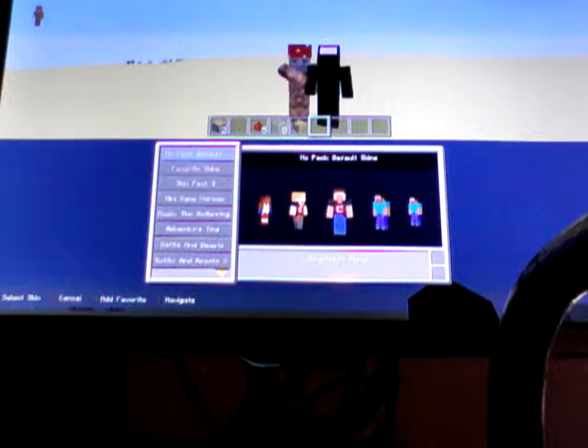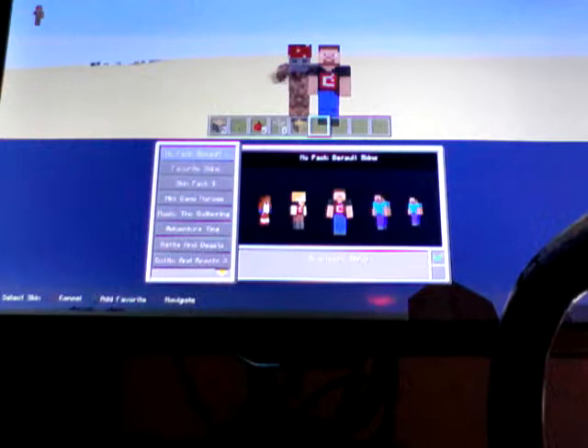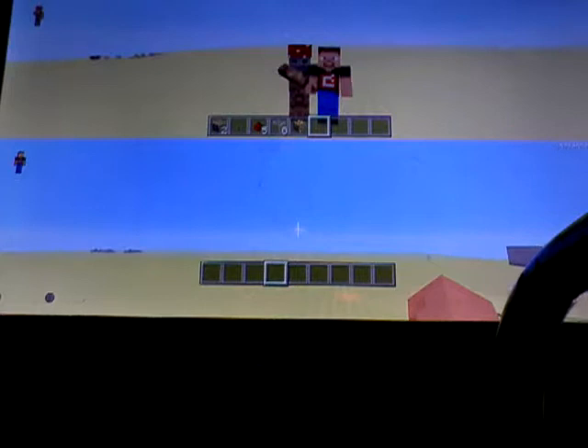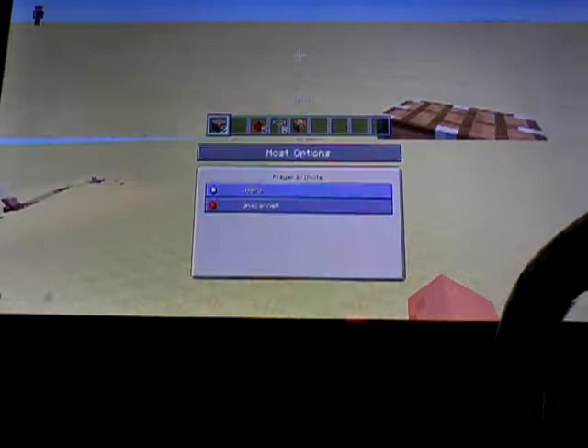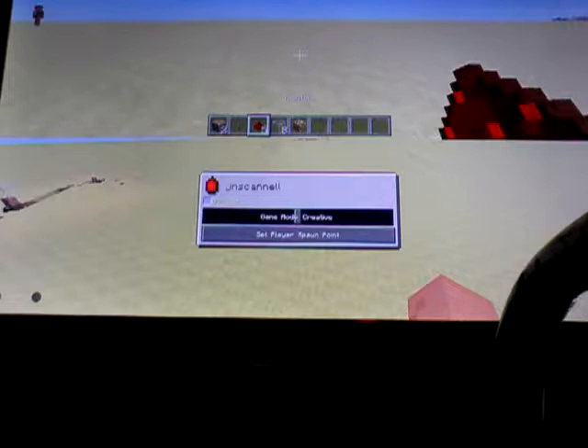Okay, so hi. Thanks to Luke. We were able to make a mini video thing. And now, we're going to show you how to make the capsules. So, you're going to need two pistons, a lever, five redstone, each glass, and one glowstone.